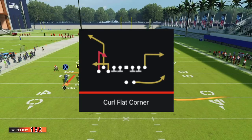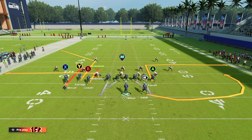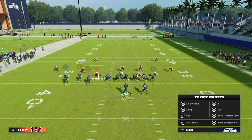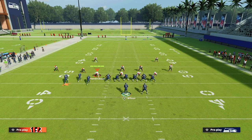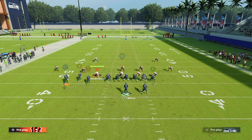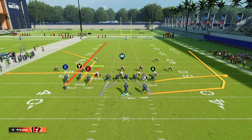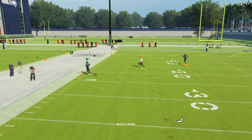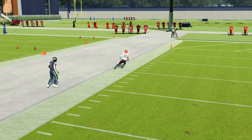The next play is Curl Flat Corner. I like to go to this play when our opponent runs a lot of cover two, but it will also work against cover three, cover four, and occasionally man. To set this play up, we're going to streak our X receiver, flat route our tight end, and wheel route our running back. That gives us a flat-wheel combination on the right side and a flood combination to the left. We snap this and the corner route gets over all the zone drops for a huge gain on the sideline.